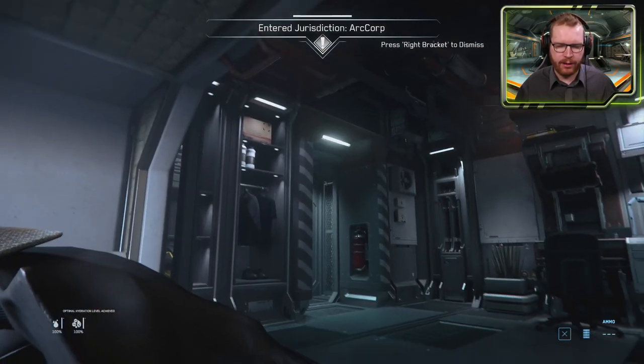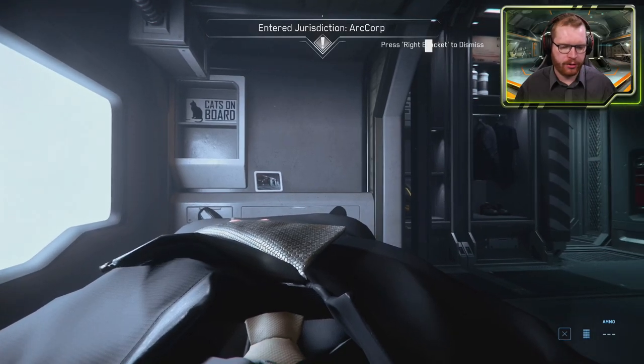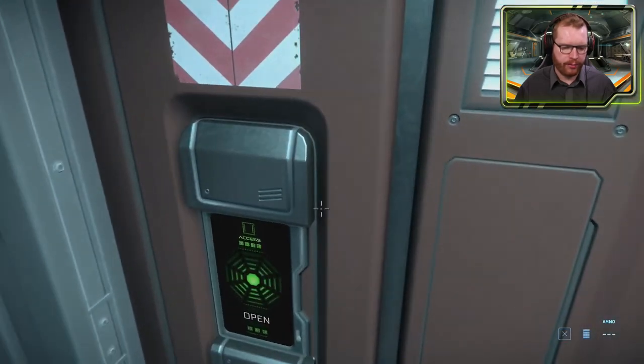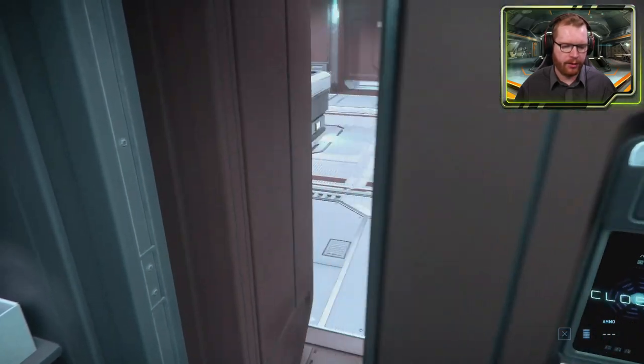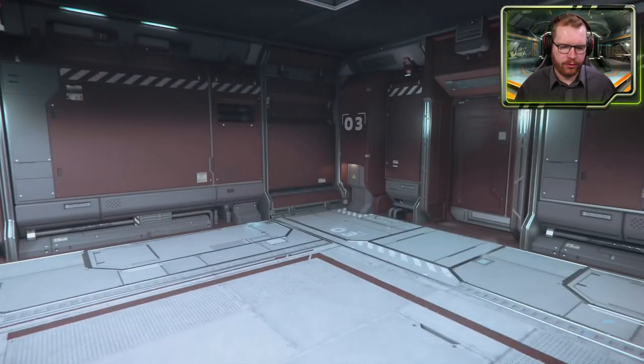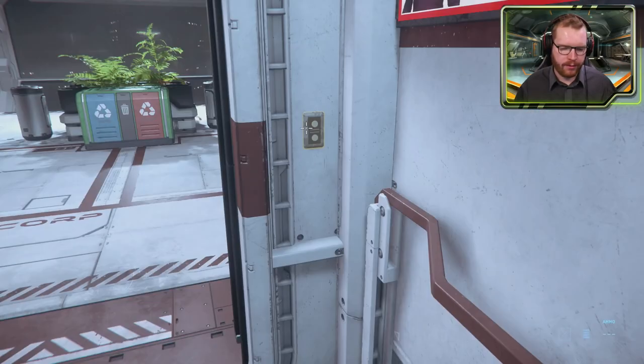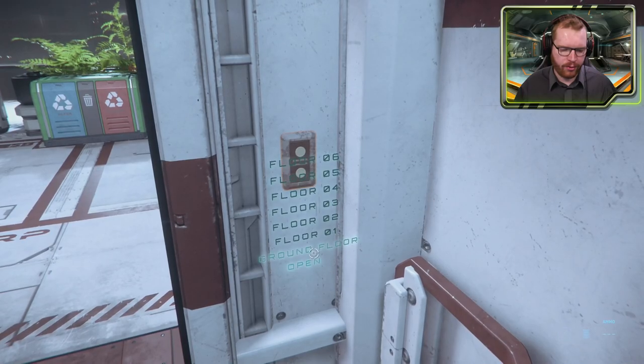Once you're past the character creation screen, you will wake up in a bed that's probably going to look a lot like this. Press Y to get out of bed, and make your way out of the room. Interact with the door by holding down F and clicking on 'open door.' Then make your way to the elevator, call it, and wait. Go up to the panel and select the ground floor.